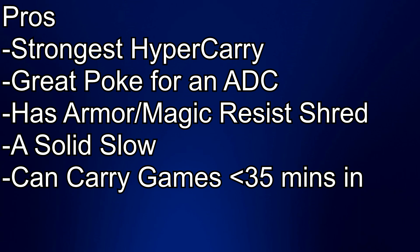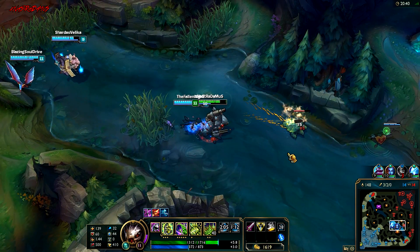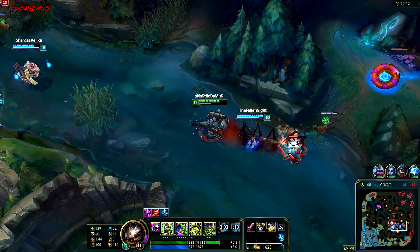Strongest hyper carry in the game — maybe Vayne would contest at this point. Great poke for an AD carry with the ult. Has armor and magic resist shredding on his Q. Solid slow on his E and can carry games 35 minutes in. Cons: no mobility or escapes, doesn't have a tumble or a Lucian dash. One of if not the weakest AD carry lane phase — I believe he is the weakest next to Twitch. Pretty much everything is a skill shot except for his W which ties into his auto attacks, so this guy's very skill-based.